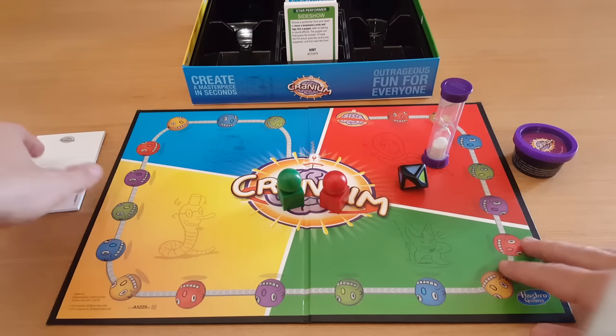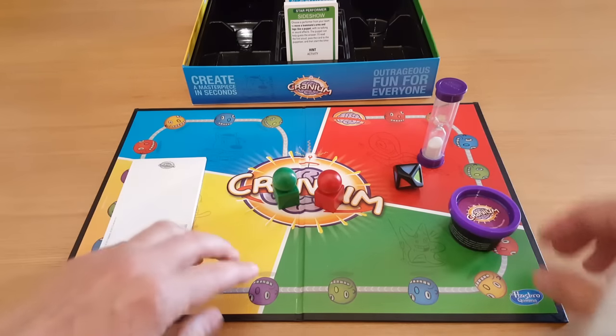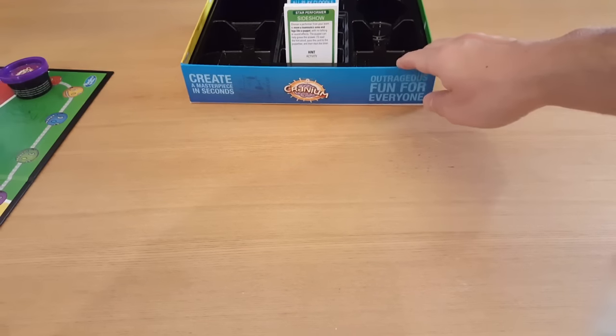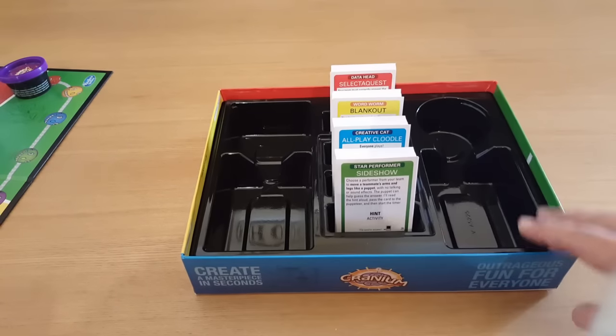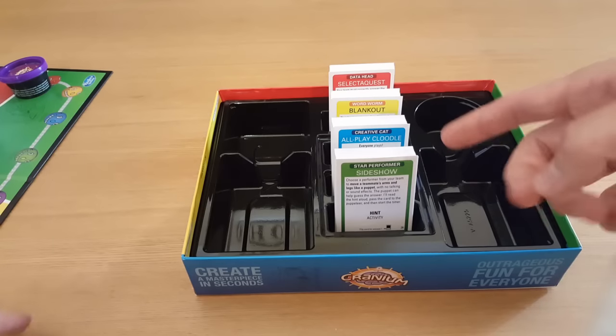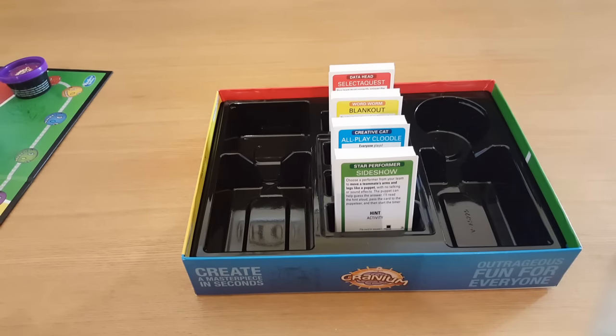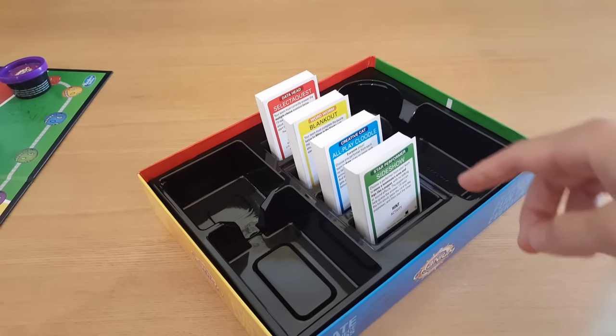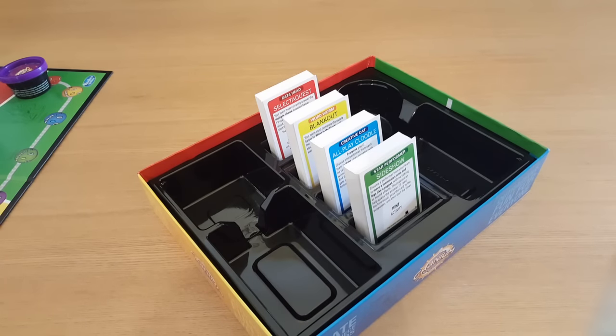Just behind the board, I'm going to bring this part of the box forward which has this handy bit down the centre to display the 200 Cranium cards that come with the game. They're colour coordinated: green, blue, yellow and red. The greens are called the star performer cards where you have to act, hum and unleash your inner impersonator.